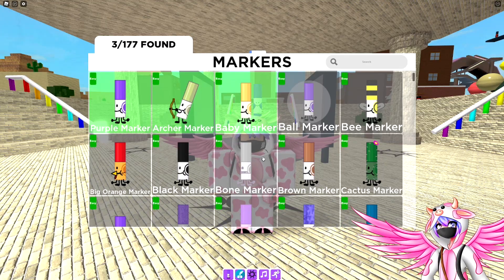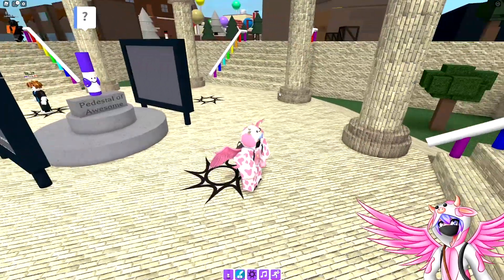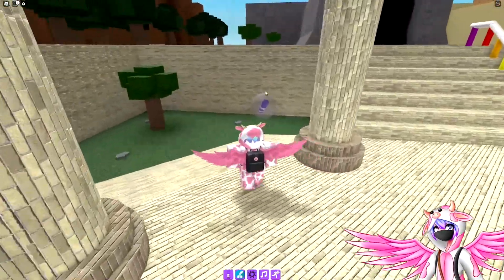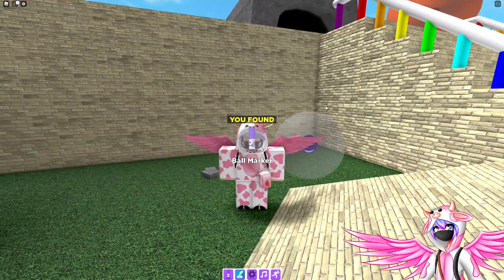Now, the fourth marker is the ball marker. This one is going to be in the middle of spawn — it could be anywhere in these four corners. It's in this corner over here, so let's go ahead and touch it. And we now have the ball marker.